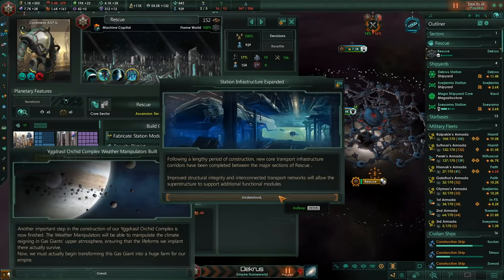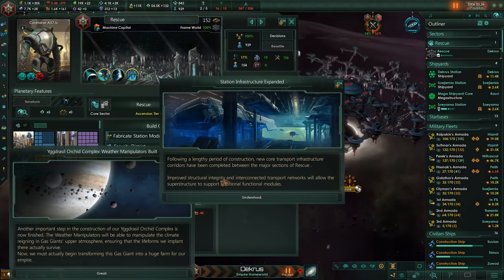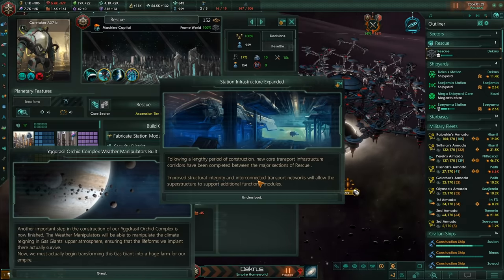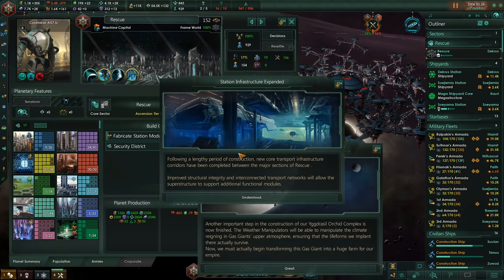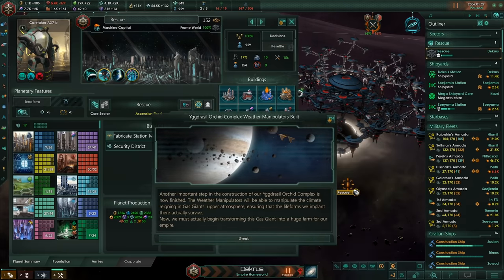Following a lengthy period of construction, new core transport infrastructure corridors have been completed between the major sections of Rescue. Improved structural integrity and interconnected transport networks will allow the superstructure to support additional modules. We can build a lot more — so it's not actually the size increase, it's just... okay, that's pretty awesome.